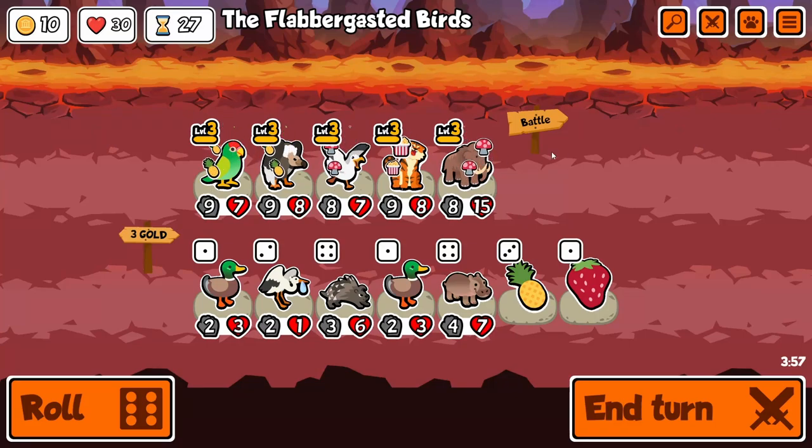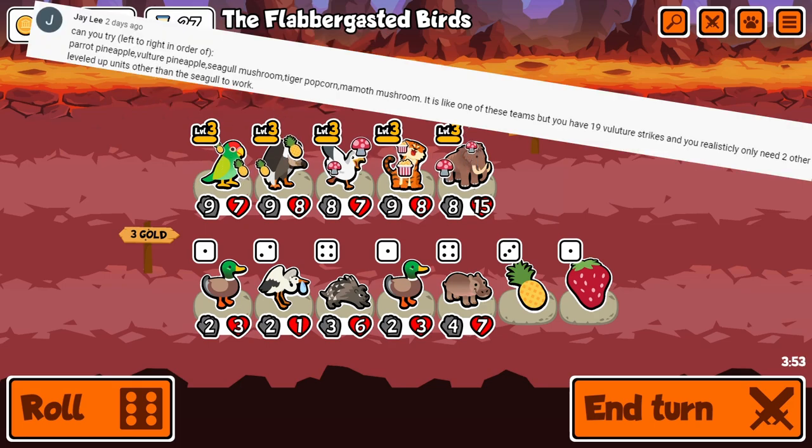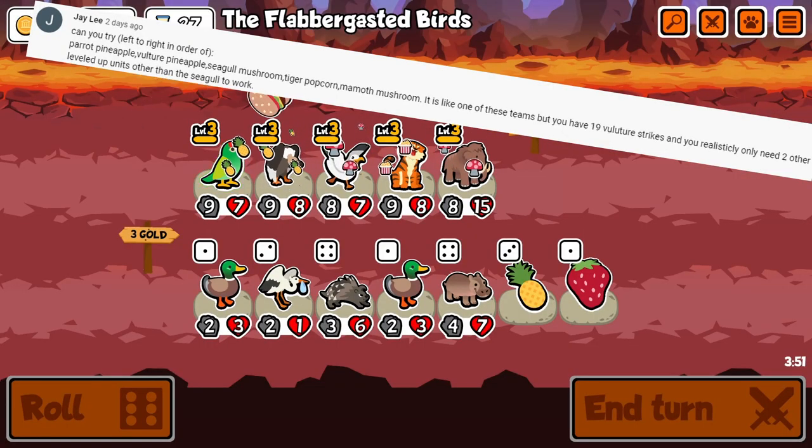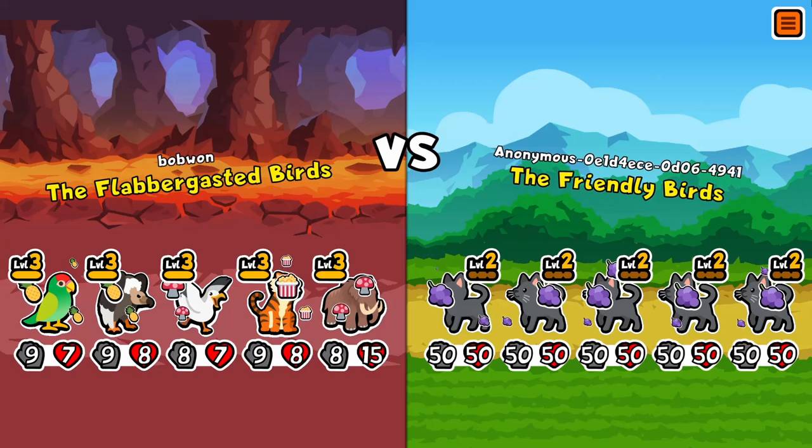Hello, welcome back to another video on Super Auto Pets where I'll be testing out two more combo ideas. The first one given to me was: parrot, vulture, seagull, tiger, mammoth. The advantages of this one are that it gets you to 50-50 even from base stats, and it also uses vulture, which is just a good pet in general.